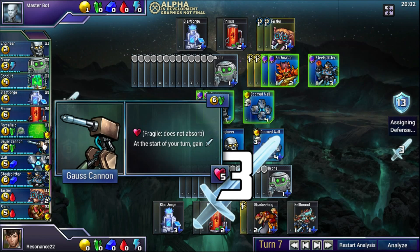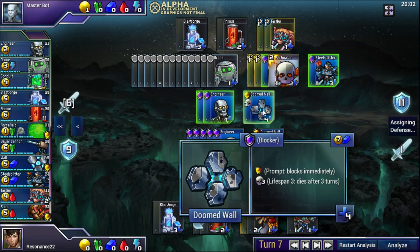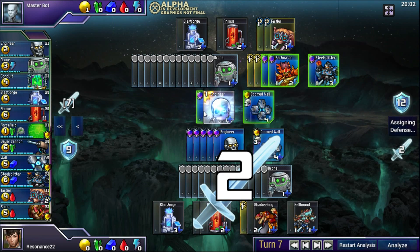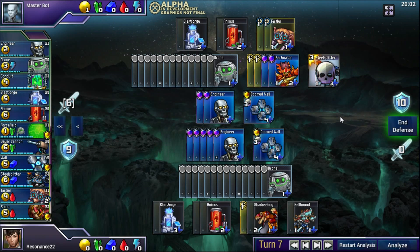Some units are marked as fragile, like this Gauss Cannon, so they do not absorb — meaning they don't heal up after defending, and any damage they take is permanent. The order in which you defend is extremely important because it decides which defenders live and which ones die. For example, if I assign two of the damage to this Perforator it dies, and I can assign the remaining one damage to this Doom Wall, meaning the Perforator is the only unit lost. Or I could assign all of it to the Doom Wall and lose nothing. There's a lot of finesse to defending.